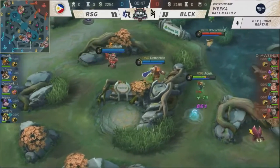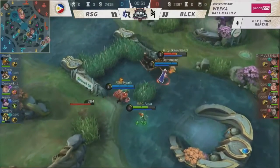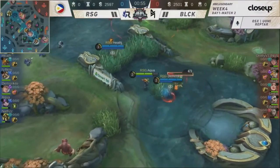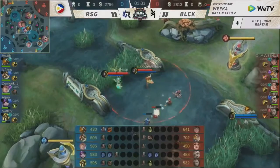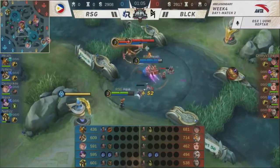You're looking at a Bruno composition. Yes, you have the Matilda to deal a little bit of poke damage. But if you're talking about follow-through, Demonkite has better burst potential in the early game. But the moment late game starts and you give space for Bruno to farm up, you could expect Weiss to just deal so much damage the moment he enters the fight.